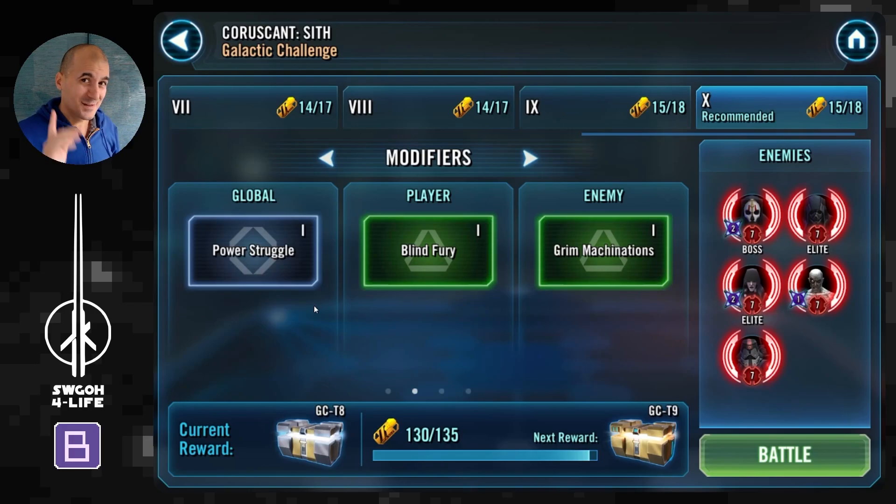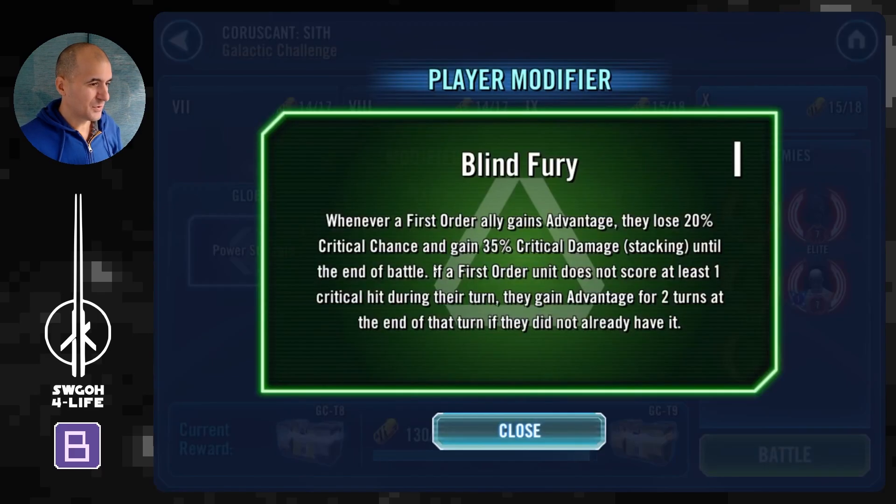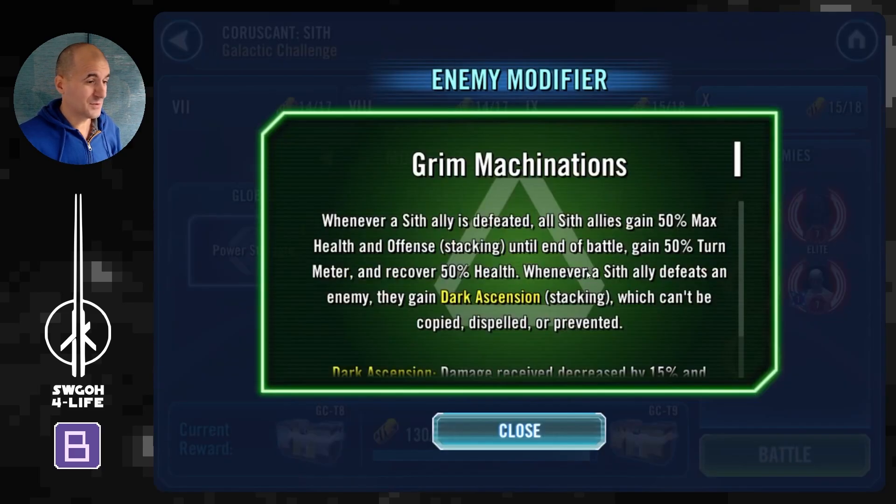So Power Struggle - that's the global modifier for Coruscant. You just have to defeat the enemy leader to win the battle, but obviously if enemies defeat your leader, you lose. It's a pretty simple and straightforward modifier. The First Order modifier is a bit of a funny one - you lose critical chance whenever you gain Advantage, but then you gain critical damage. So over time your guys may start ramping up a bit of damage, which is nice, but you won't be getting as many critical hits as we're accustomed to when using First Order.